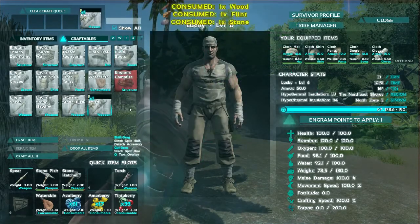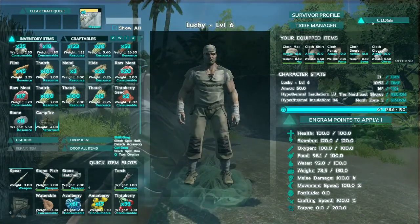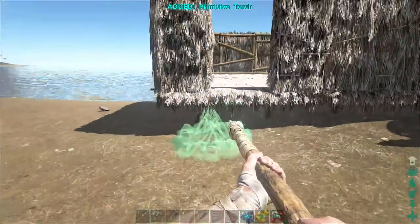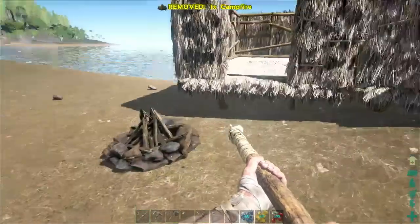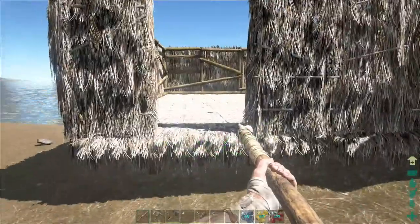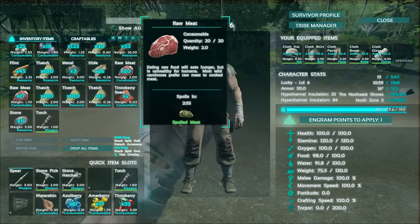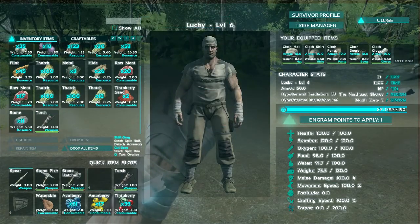Let's build a torch and place the campfire down. I'm just going to put the campfire just outside the front door here. I'm not hungry at the moment because I ate all those berries earlier, but I do still have some raw meat left over from when I took out those two Dilos. Let me show you what you can do when you've got meat to get rid of some hunger.